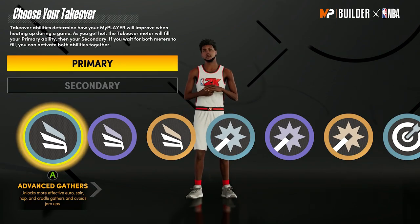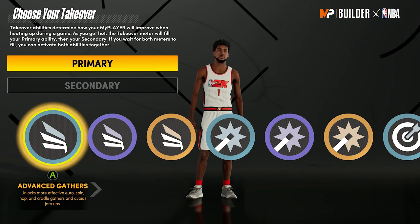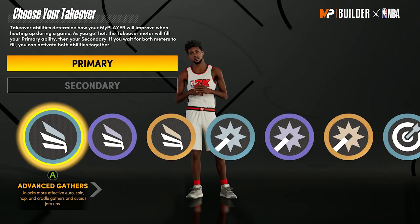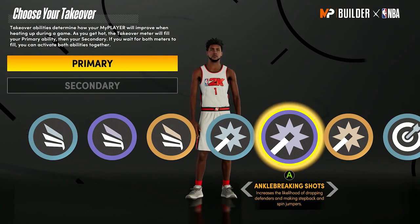Now we've got our takeovers. Let me explain them — it's not like 2K19 double takeover. Think of it like a 2's game: you have to work for your primary takeover first, and once you get it, you can either activate it right there or keep playing well to hopefully unlock the secondary takeover. But you risk losing all the takeover if you miss a wide open shot or turn it over. And even then, you can gamble for team takeover. You'd have to get double the amount of takeover to get double takeover. Make sure your primary takeover is the one you value more and your secondary is the one you value less. You can change takeovers whenever you want once your player is maxed.